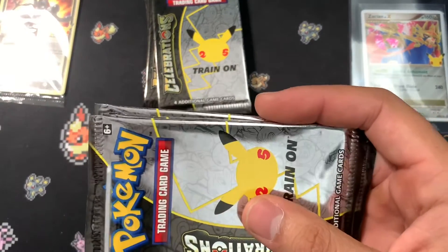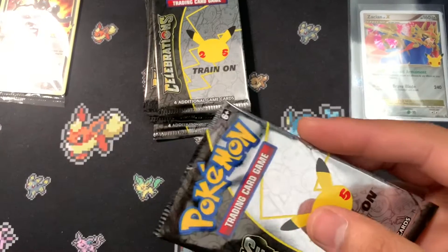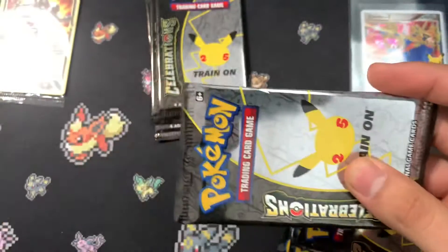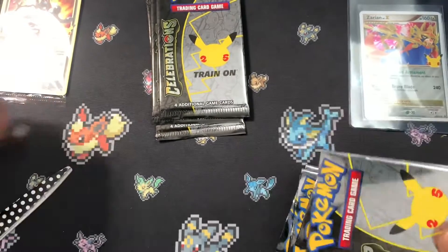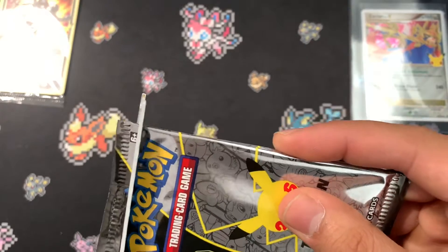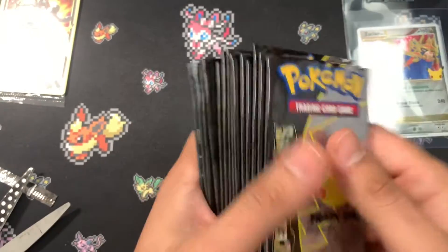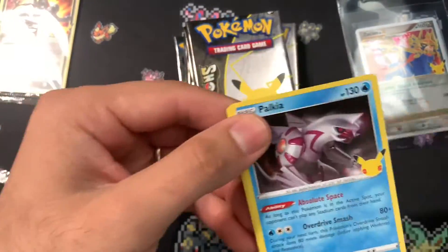These packs come from an ETB as well as the Zacian box. I completely forgot I ordered a Zacian box, which is really nice — it was during the GameStop pre-orders and at that time I neglected the price, it was only $20. It came with four Celebrations packs, which is really good because I think the Dragapult one comes with two Celebrations packs and is like $15, so for five dollars more you get two more packs, another booster, and Zacian Level X. We have them all snipped.